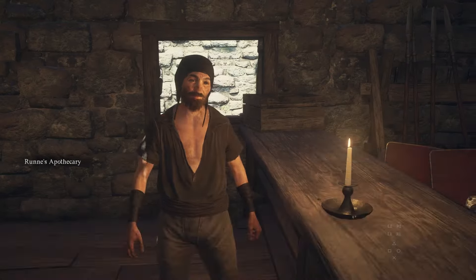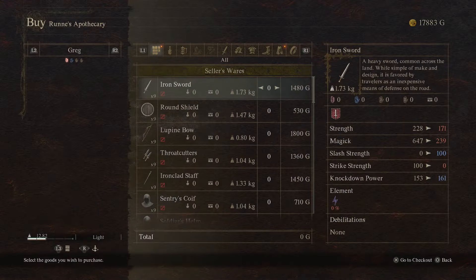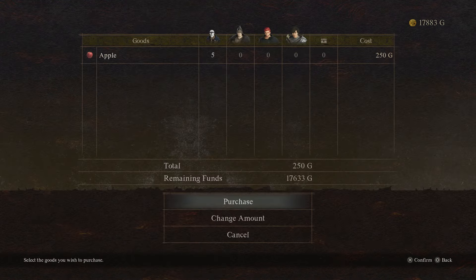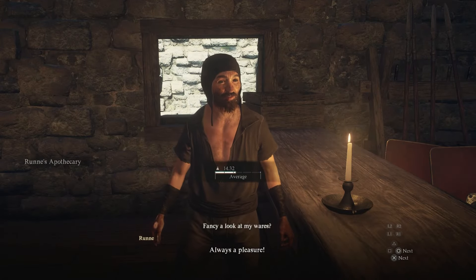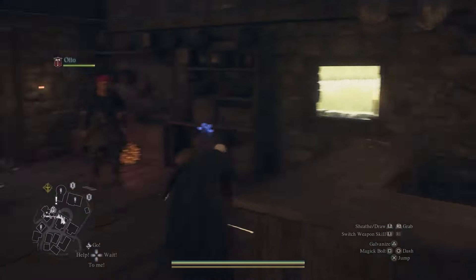Now as we are doing this, remember the fruit in your inventory is actually ripening. What does that mean? Ripe fruit sells for even more. You will see that when we get to it.